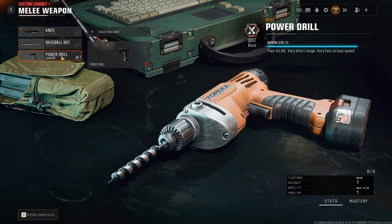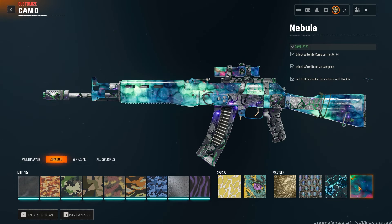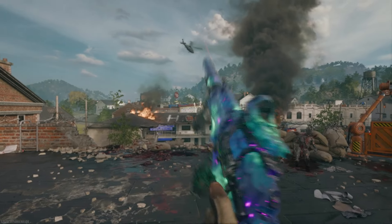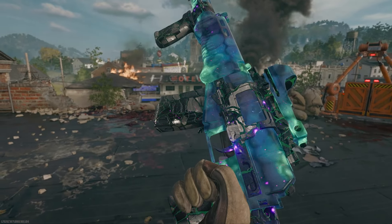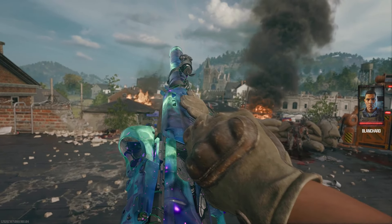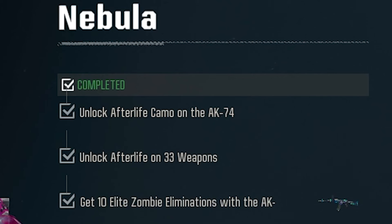I ended up doing around 300 kills with each melee weapon because I got hit sometimes — it happens. Now in order to unlock Nebula, you need Afterlife on all 33 weapons. It's a bit of a strange challenge — not as difficult as getting 2,000 headshots, but it will require a little bit of setup. It is definitely farmable, and I'm going to show you how.